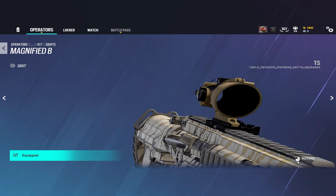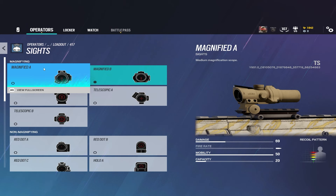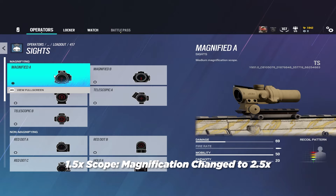The 2.5x, or magnified scopes — the old ACOGs — are way more zoomed in, which can make close range gunfights way more challenging. And as you can see, the old 1.5x scope casing is also a newly added ACOG. It does the 2.5x zoom, it just looks like the old ACOG with slightly thicker insides.